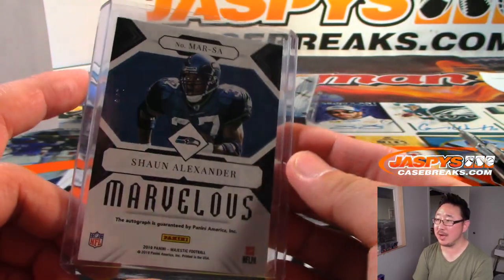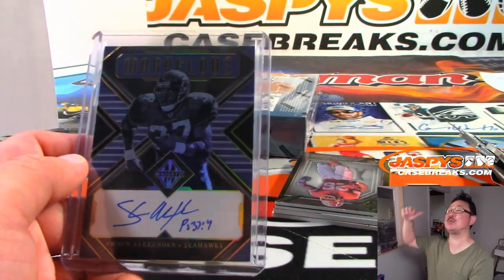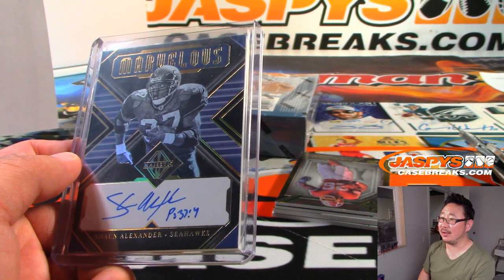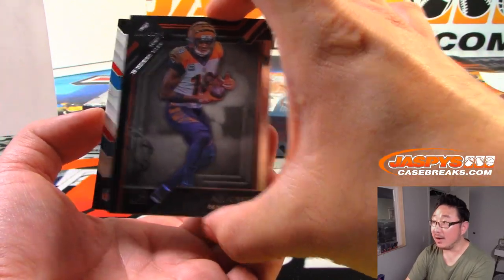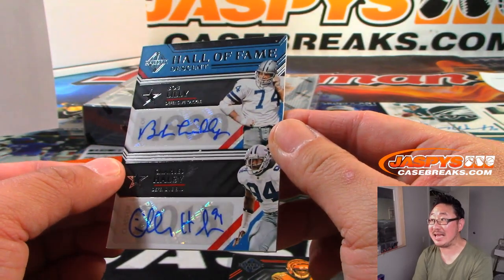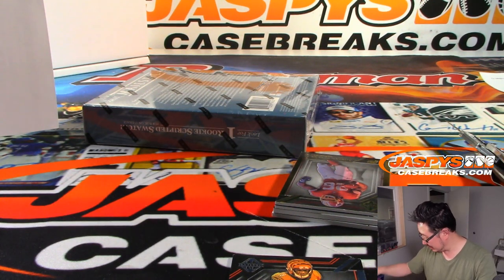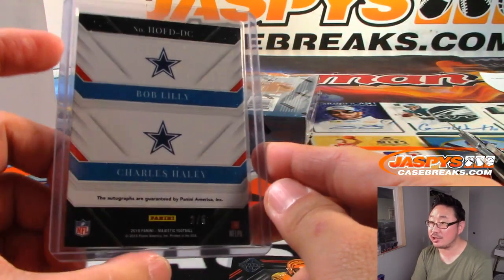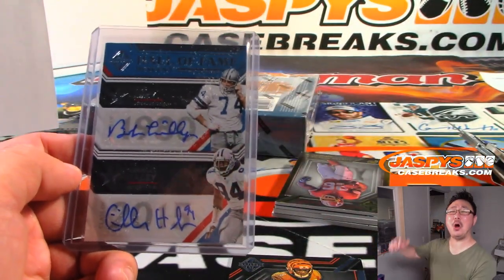One out of five — bang bang. All aboard the Big Hit Express — woo woo! Train whistles in this break. Behind AJ Green is a dual autograph — Hall of Fame descent, Bob Lilly to Charles Haley. That's for SKS and the boys. Looked like a low number on the back — that's 2 out of 5. Steven, all aboard — woo woo!